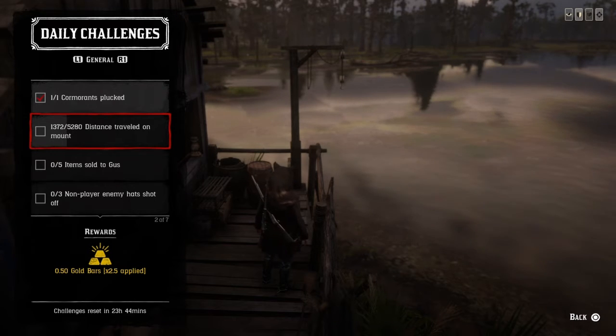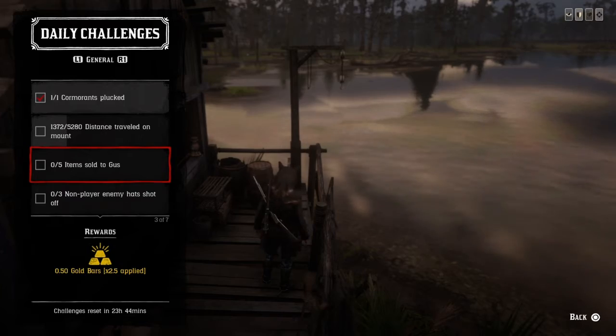All you do is kill one and pluck it and that challenge is completed. For 5,280 distance traveled on a mount — that's one mile — just jump on your horse and during your gameplay get your challenges done. You should have a mile done and once you do that, the challenge is completed.